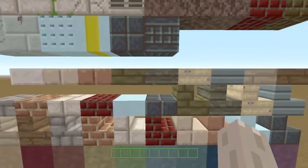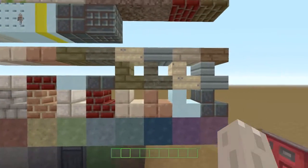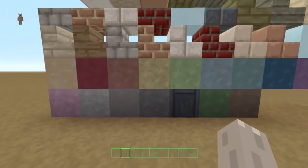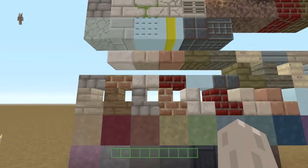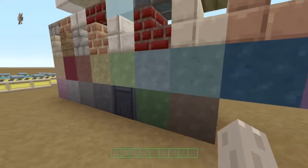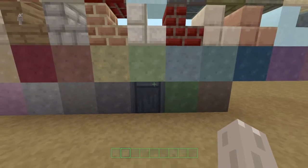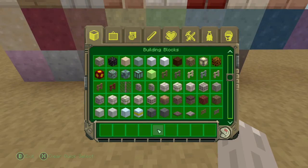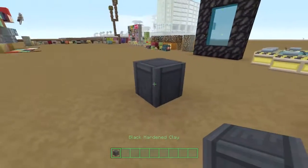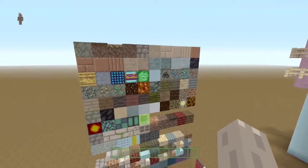Then of course we have the slab and stair versions of everything, which look the same as the others — just a different shape. Right at the bottom, we have our hardened clays, which look pretty damn good. I really like them. Also this black one, which is completely different from the others — a bit weird. I took it out for a closer look and I'm not quite sure about it. So that is your blocks from your first menu, pretty much done. I'll have a quick scroll down so you can have a closer look.